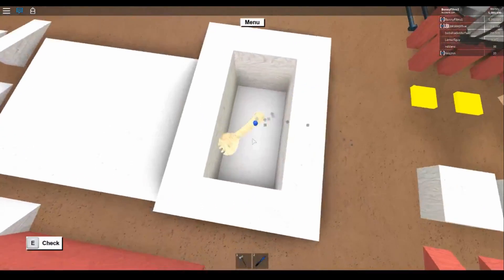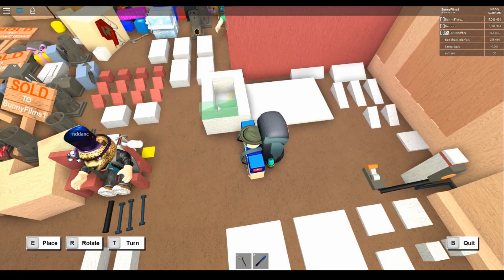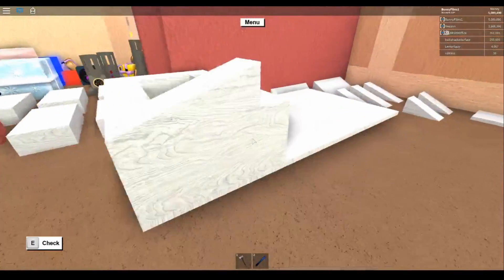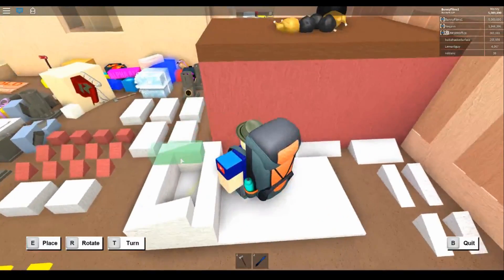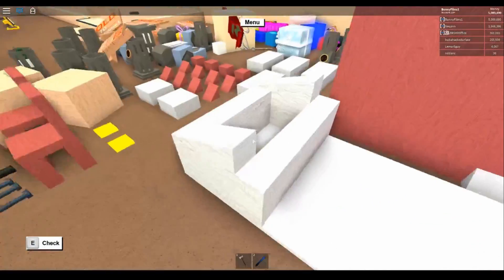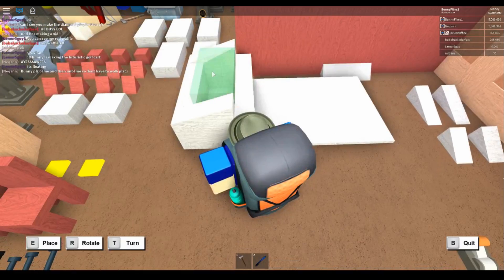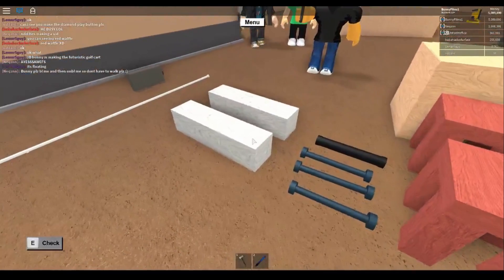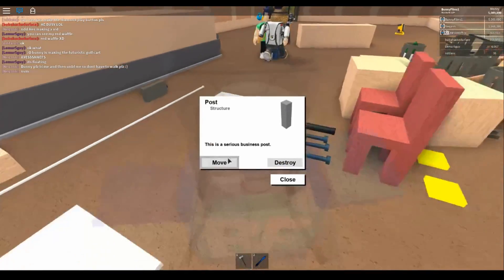Now we want to grab a 1x3x1 wedge and place it on one side, then do the same thing on the opposite side with another 1x3x1 wedge. It should look like this so far, floating one stud above the ground. Next, grab a 1x2 wedge and place it in the middle to create a little lift. Then take two posts and place them right next to each other, covering up the hood. You want this little space here — take a 1x1x1 cube and place it there, then another one on the other side.